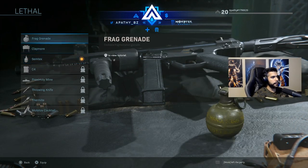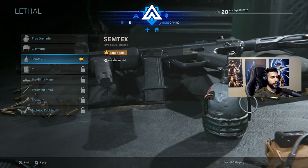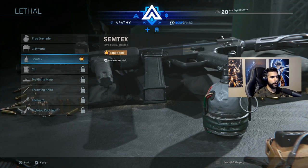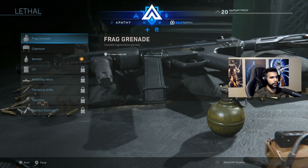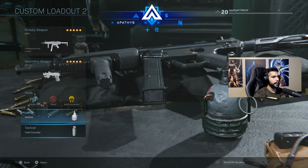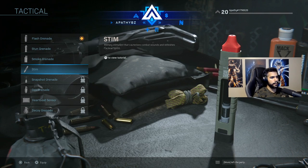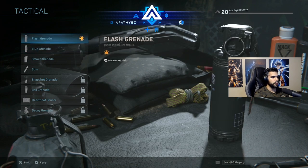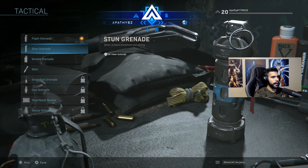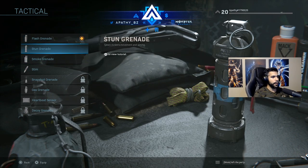For equipment, I'm using Semtex — a frag is optional, both work. Semtex lets you be faster on your feet since you don't have to stop to cook it, but frags let you cook them longer so enemies can't run away as easily. Then I've got a flash grenade. Stuns and flashes are both really good. Stim is unlockable in the beta but isn't as effective here since there's self-healing — flashes and stuns are just more impactful.